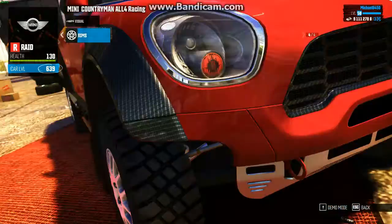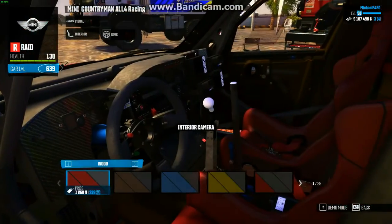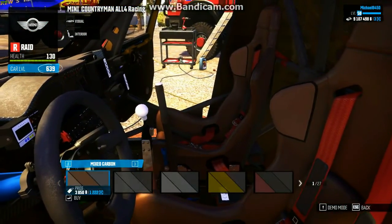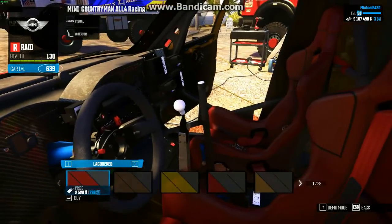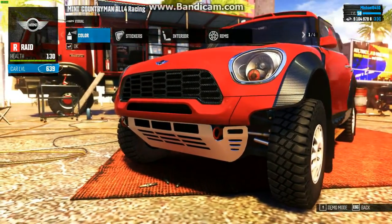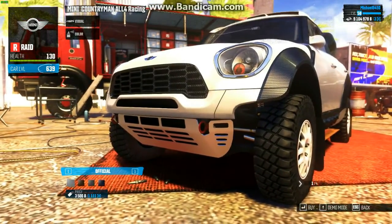Of course I'm gonna change the rims — putting on rim number eight, the ones just to the left. This thing's got a nice interior. I'll put the lacquered interior on this thing just to kind of make it look as blacked out as possible. I'll keep it red — I forgot to do that on the perfect one, I forgot to put an interior option on that thing, but I'll do that later.